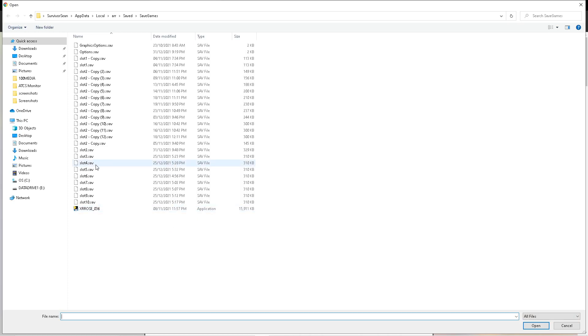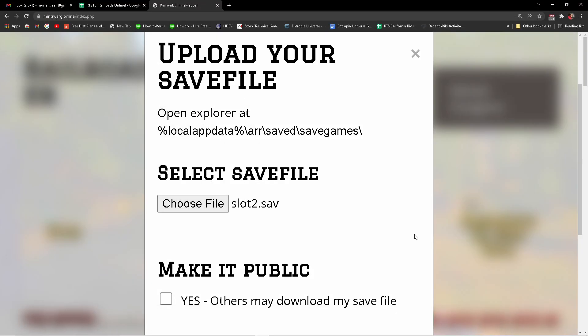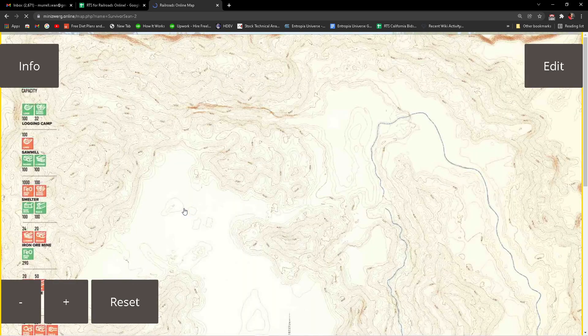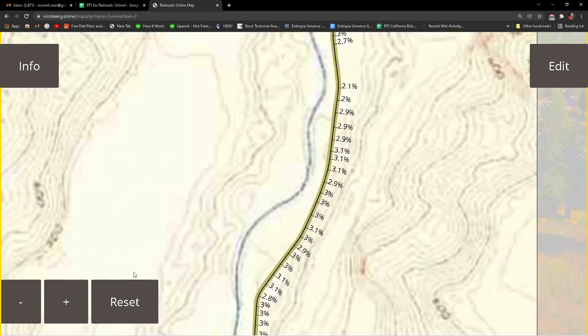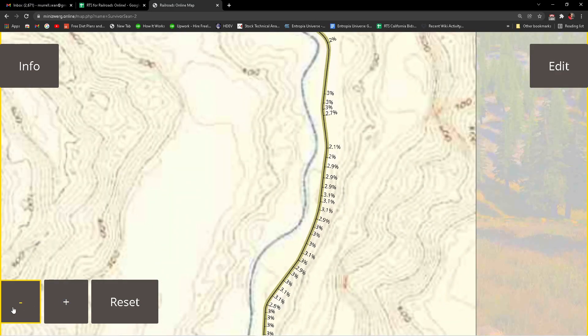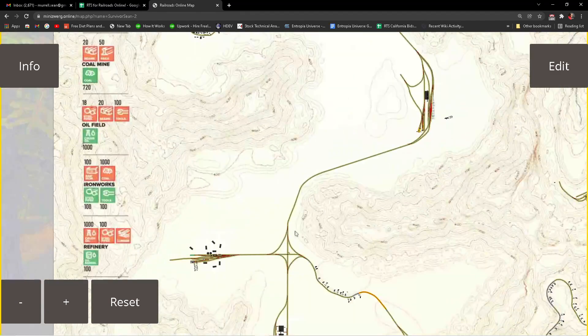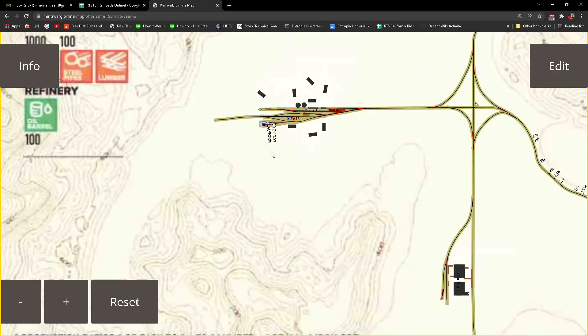This is the same way as if you were to make a map. Slot two is our save — we have some backups there. I haven't done a backup in a while. Then we'll upload. We do run a server as well — information is in the description of the video where you can check some of the YouTube live streams of us running.